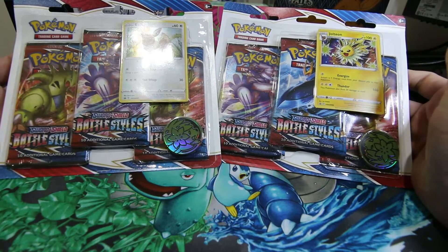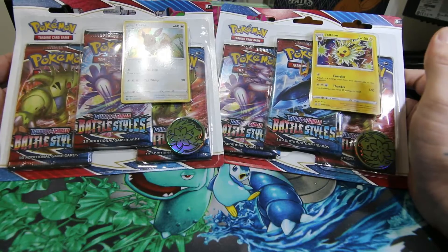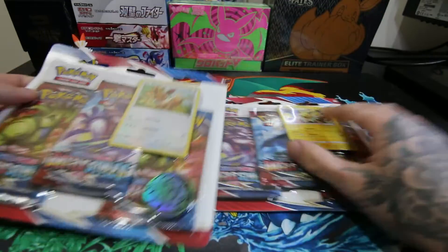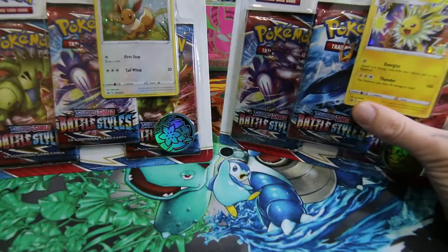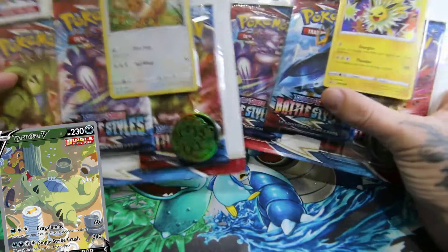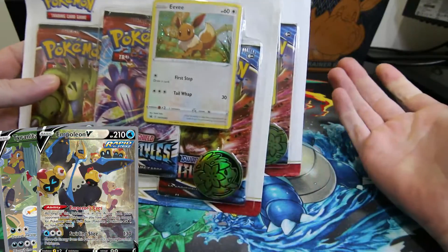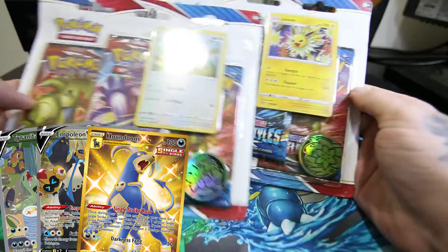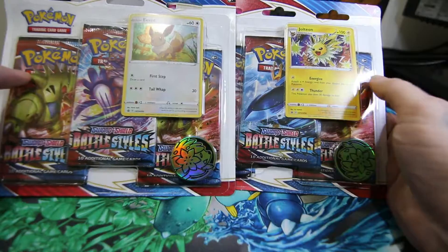Nothing too exciting, but we're still looking — we haven't really opened up too much of the Battle Styles yet personally, so we're still trying to look for all the chase cards that we want, like the Trinitar alternative art, the Empoleon alternative art, and the gold shiny Houndoom would be very nice to pull out of this set. But anyway, we're just going to quickly bust open these and we'll be right back.